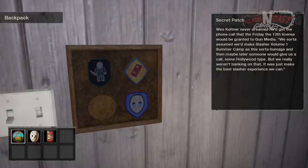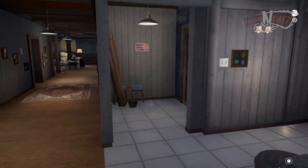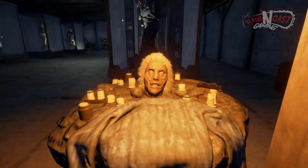Head back to the kitchen and add all the patches to the board. Once complete, the wall next to you will slide away revealing a secret room — the Jason room. You'll hear a phone ring towards the end of the room; go ahead and answer it, which will leave you with a final scream. You've completed the Virtual Cabin.